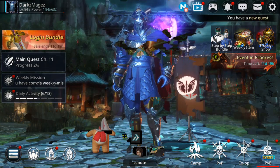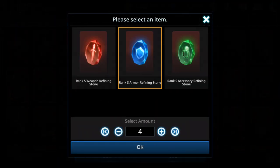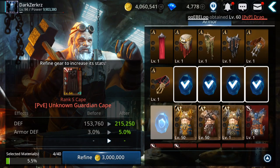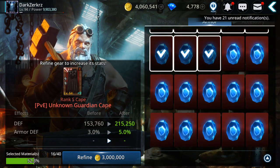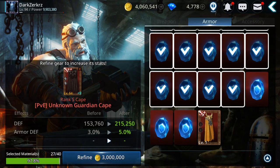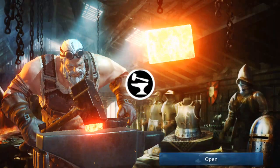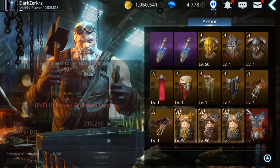The rewards you can use on any character — your main or another one. 97%... should not fail.